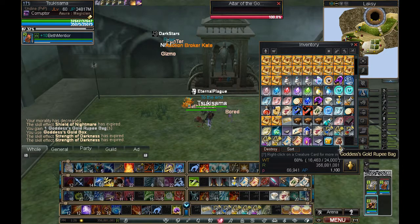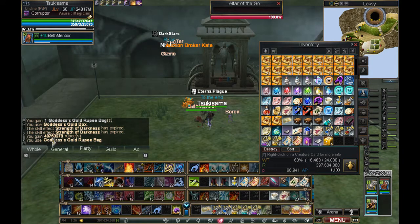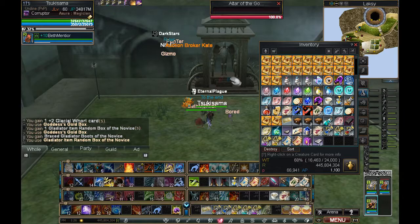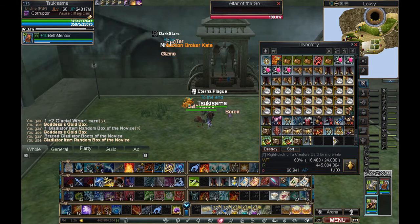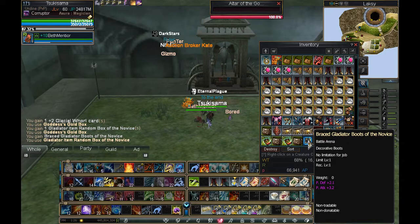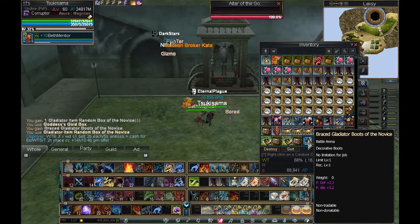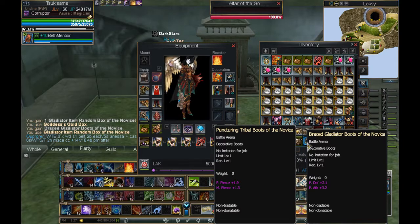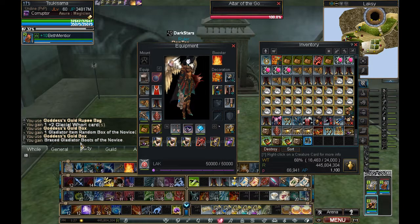Let's open one. Rupee bag — let's see what's in there: 40 million rupees. Not bad. Order of Agility or Clarity — I don't know what that is. Another 48 million. Glacial world. Gladiators. Novice. Braced — so that probably adds to P defense, P attack. This is just a regular decoration item, nothing special there. I think I'll take MP or P attack. As you can see, that was a crapshoot for me. Plus two card — and I got one plus five card, but I don't even know what class that's for.